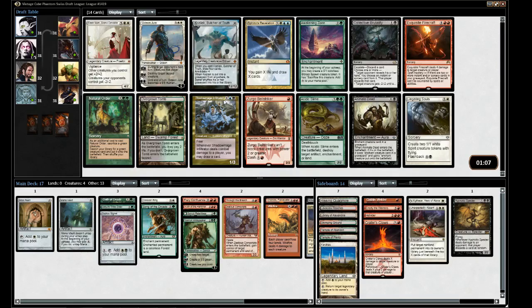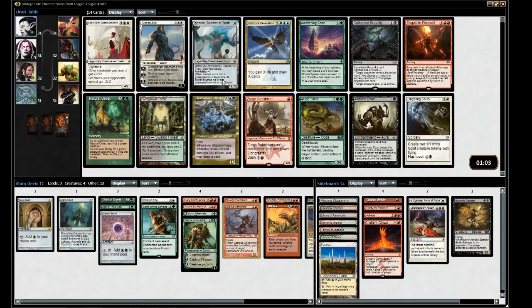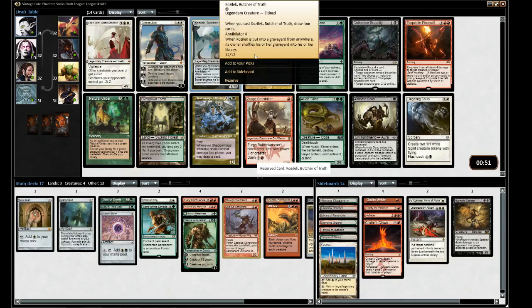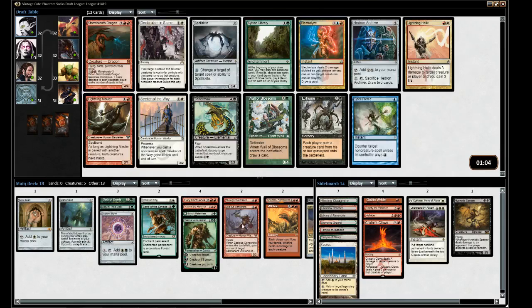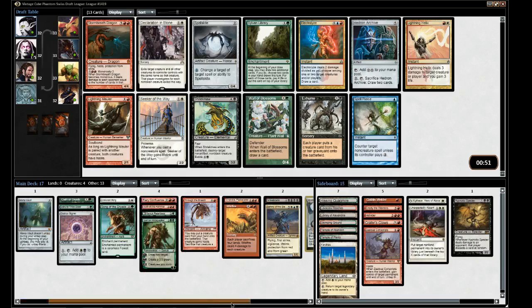There's an Eldrazi and it does have annihilator. And natural order was there too — somebody has a fantastic green deck. I'm just going to take the Eldrazi here. Let's maybe cut the Zealous Conscripts. I'm actually looking at the Hedron Archive here again with the Wildfire idea.